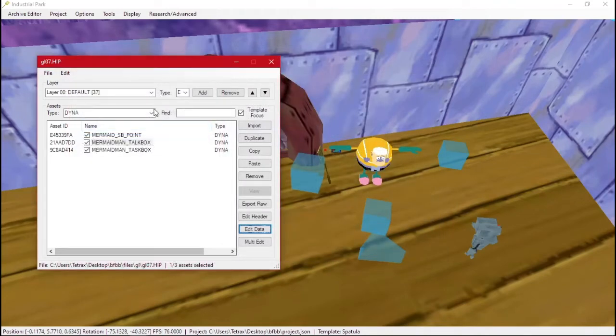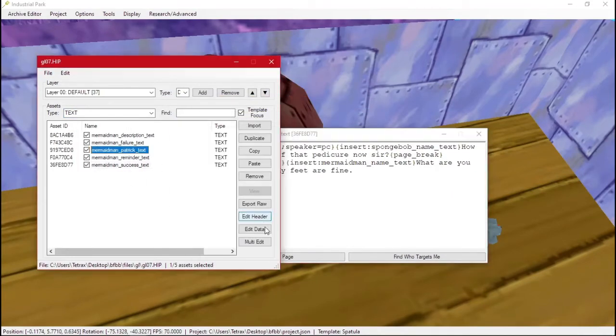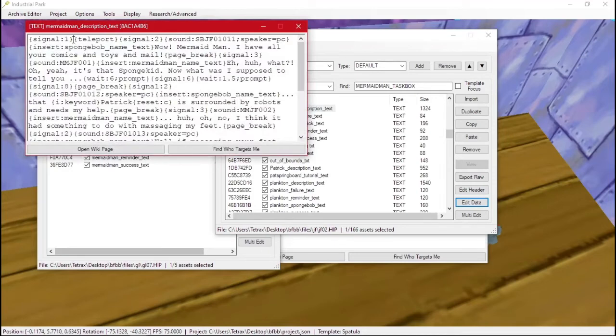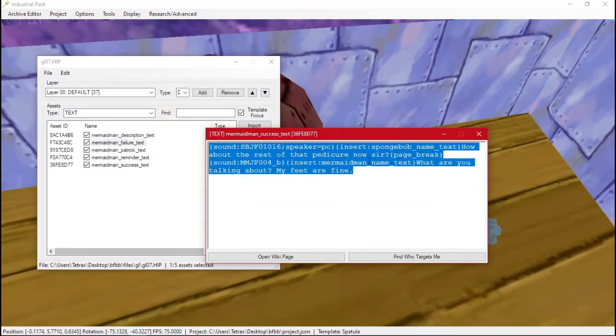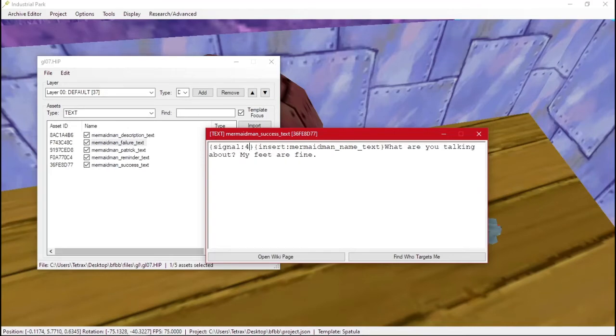Whenever the success text happens, we can fire a signal — checking the reference, it is just 'signal'. We copy that and close the reference level. We do signal four and insert Mermaid Man's name, then type that in.